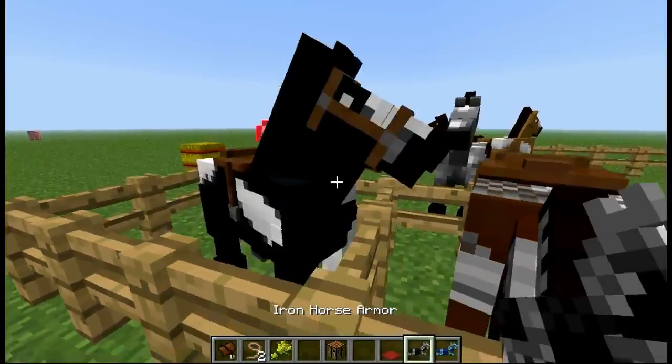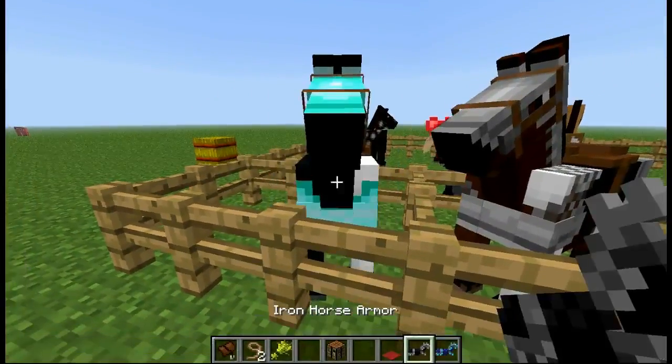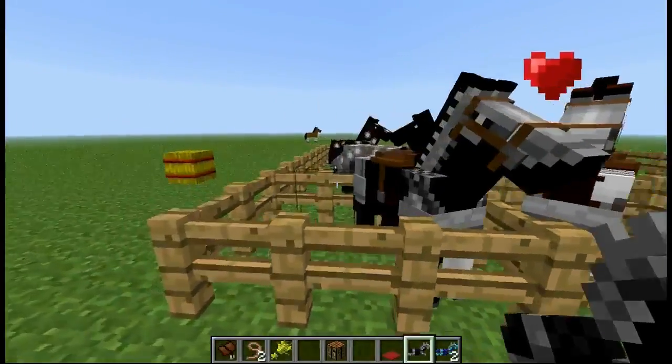The armour is applied simply by right clicking. So if we wanted to put the diamond armour on, we right click and he now has that on. If we wanted to change, we right click again and we've now got iron armour. And if I had gold armour I'd show you that too, but it's pretty much the exact same thing.